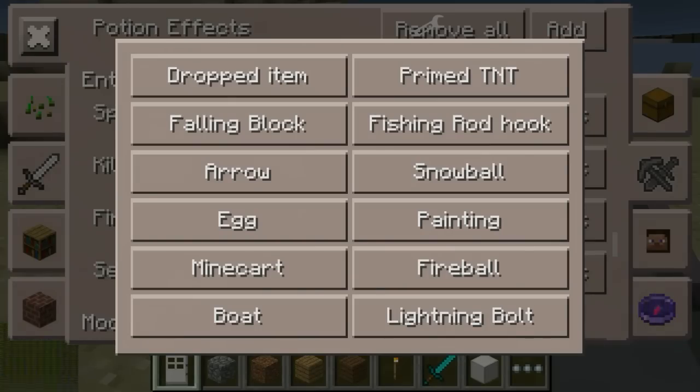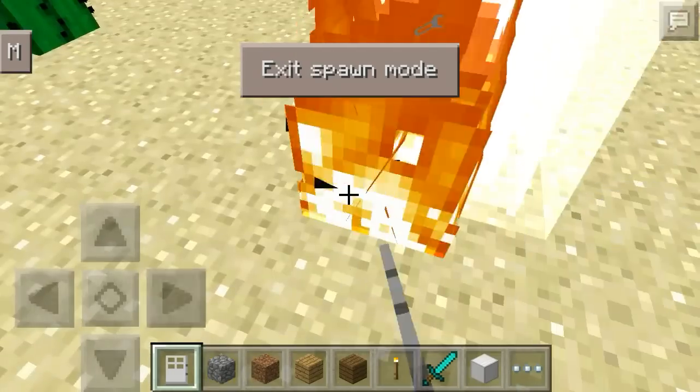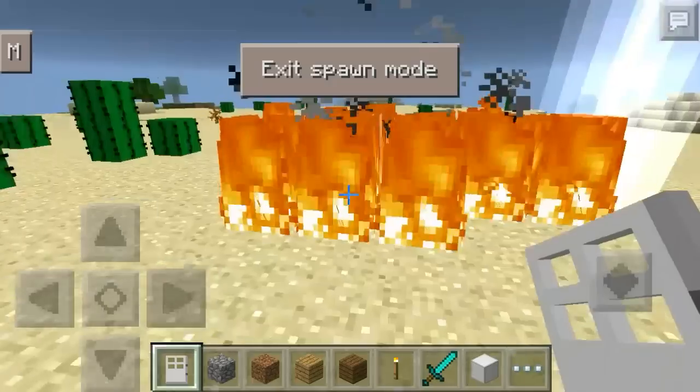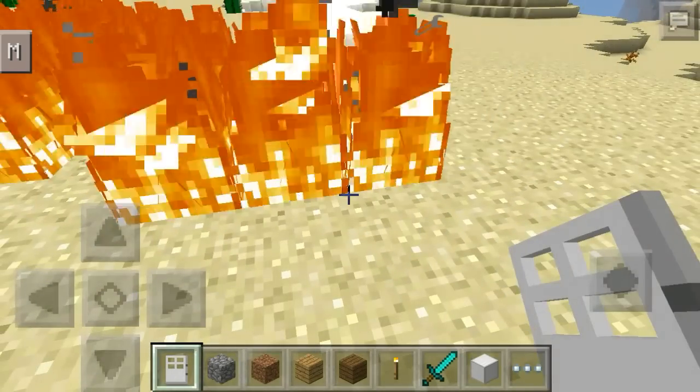You can also spawn entities, and my favorite one is spawning lightning. I can spawn in lightning — lightning strikes for the win! Isn't this cool? I'm spawning lightning with an iron door, which you don't normally see everywhere. You can just exit out of the spawn menu.